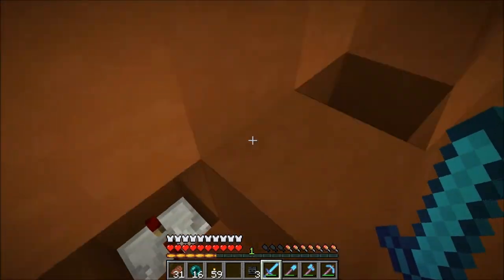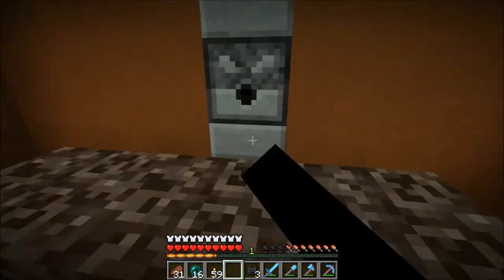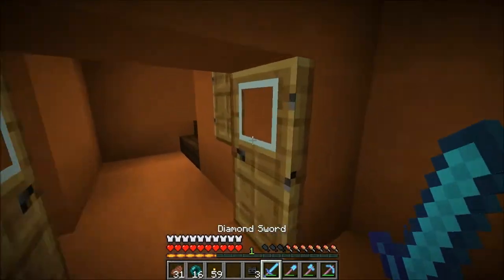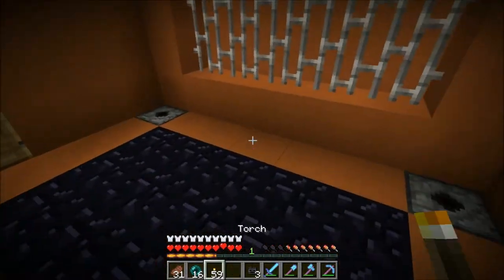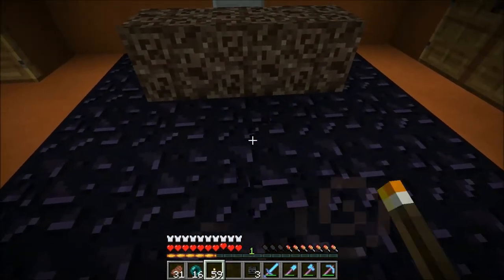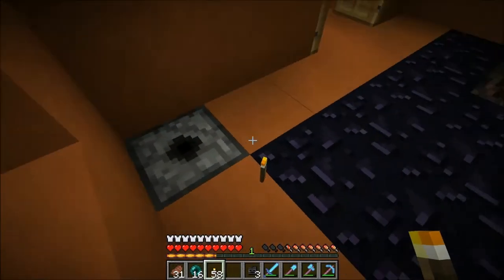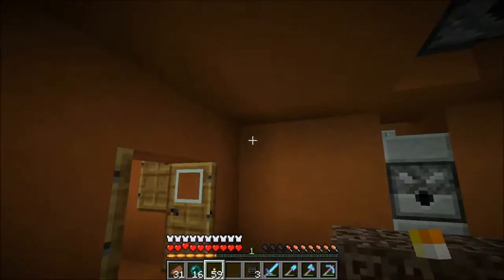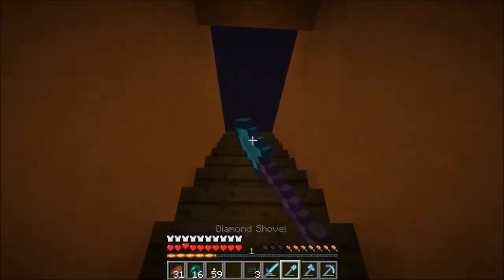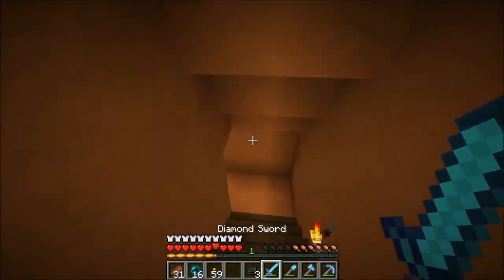So what we have here is an Obsidian Farm that took me about three hours to make this morning. It's all set up and ready to go. I have Nordy in the overworld who's gonna hit Q and drop Snowballs through into here — not throw them, just hit Q and drop them. The reason we used Snowballs is because they were easy to get. We could use Endstone, but that's stupid.